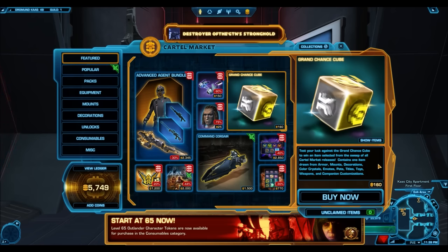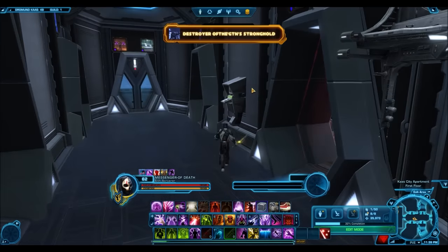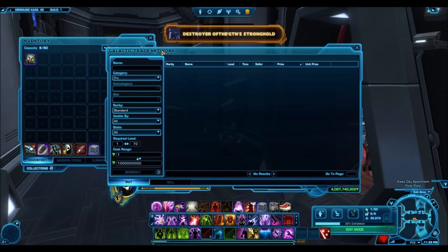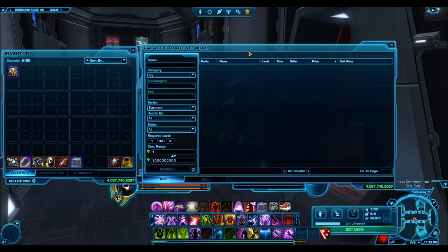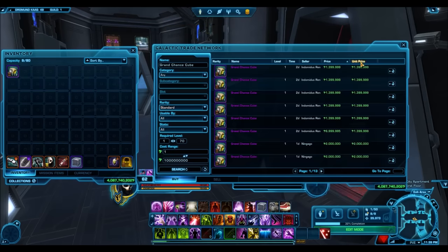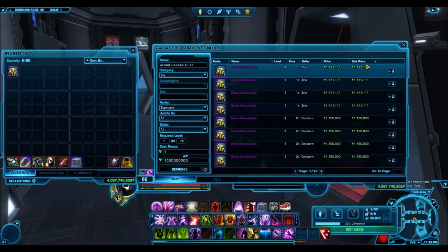If we read the description, it does advertise itself as testing your luck against getting an item from the whole Cartel Market — that's the way they advertise these things, and on one hand that's true, it does have a chance to drop everything. However, the RNG for this stuff will mostly only give you bronze items. It does give you full armor sets, and the chance to collect something is really the appeal of Grand Chance Cubes. I absolutely love getting bronze armor sets from these things because if you can get a nice one, you can just collect it and that's done with.